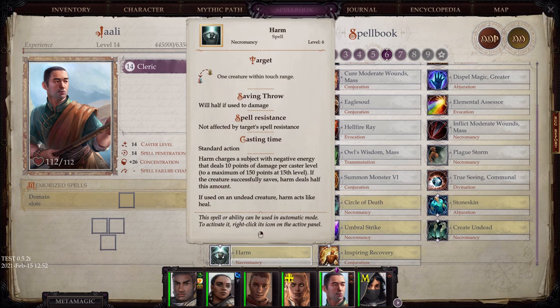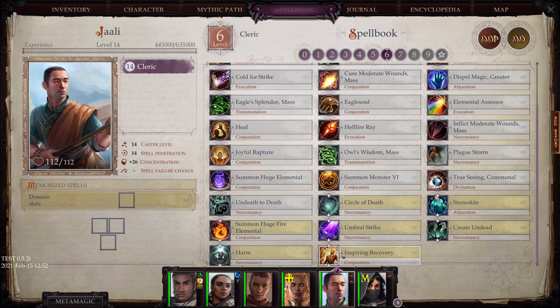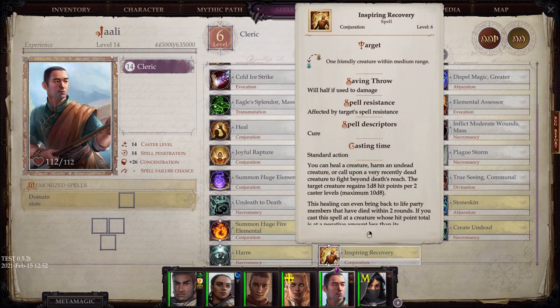Harm deals direct damage to a particular creature. And Inspiring Recovery allows you to heal or bring back from the dead a particular person. Awesome.